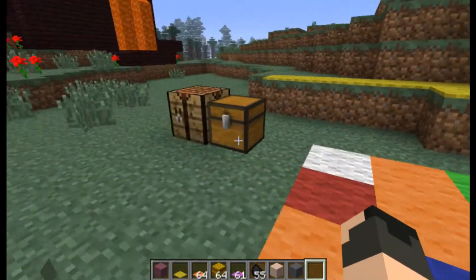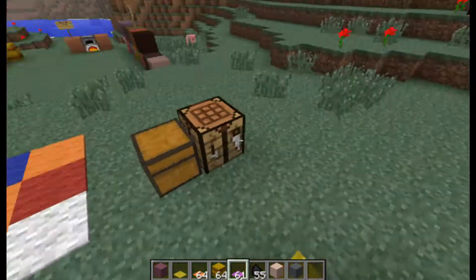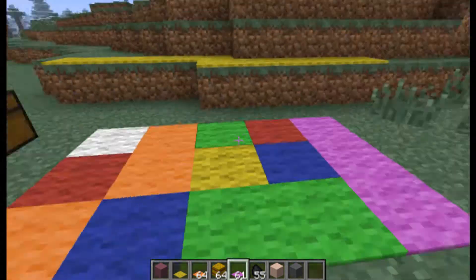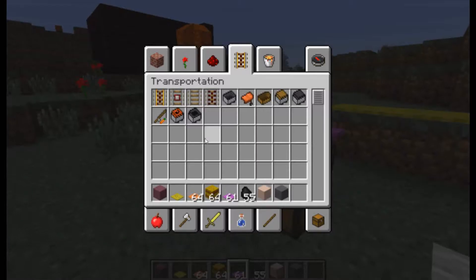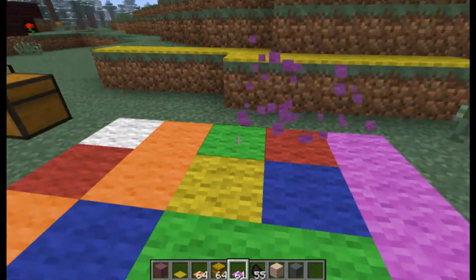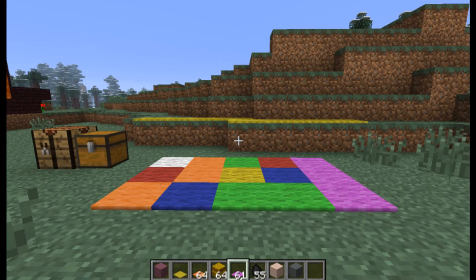The next new block is carpet. Carpet can be placed on top of any surface and it won't add any height to it, which is great. It basically allows you to have a floor and a ceiling, and if you don't want that ceiling to be the floor for the next level, you can just add carpet over it and customize it however you want. Carpet also comes in the whole spectrum of colors, like wool and hardened clay. You can hide redstone pretty easily with it, and it doesn't add any height to the block.